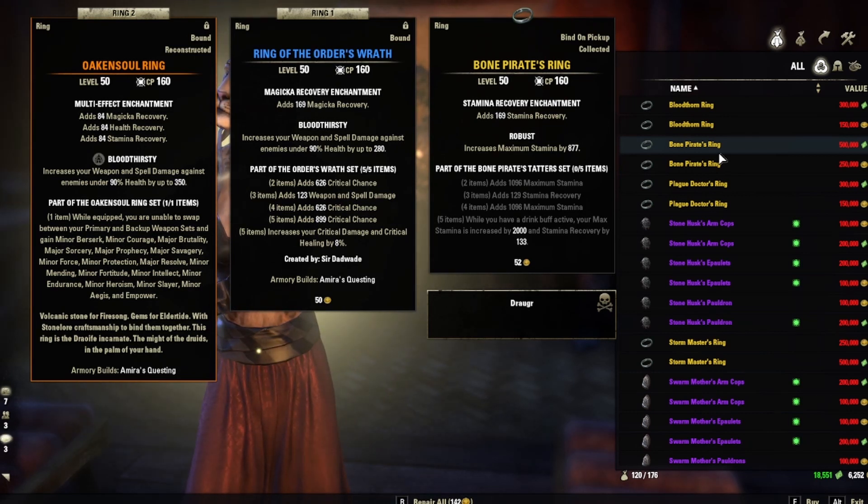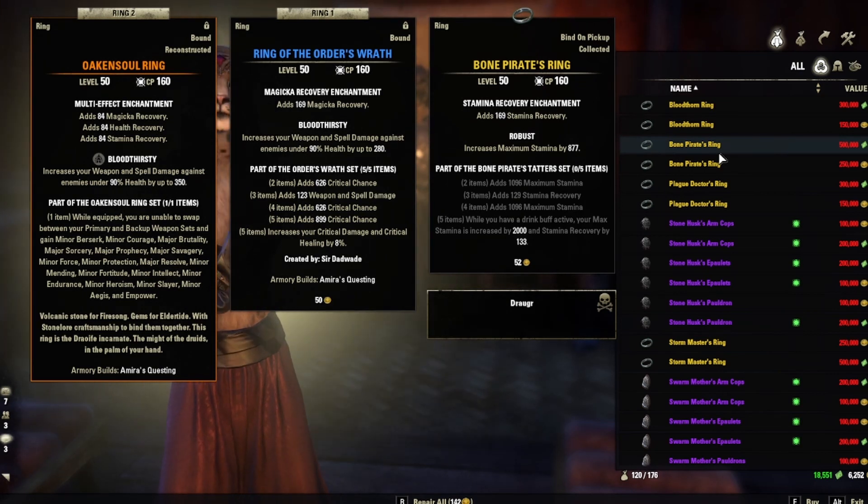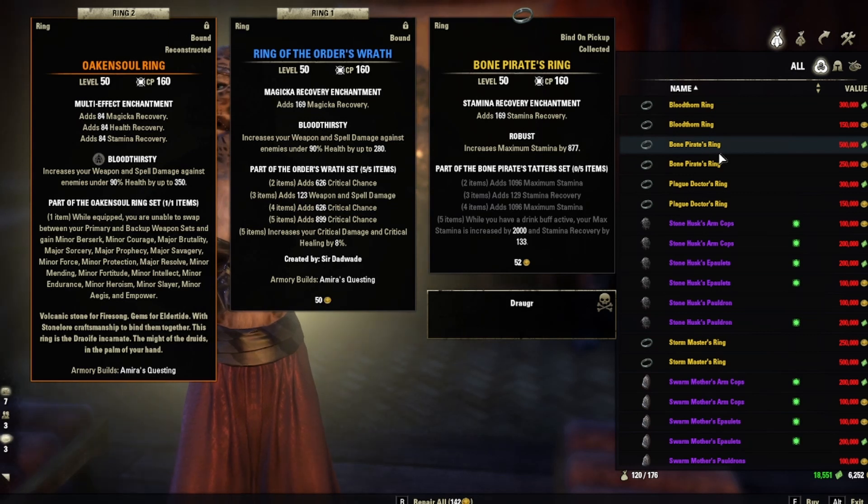We've got the Bone Pirate's Ring. While you have a drink buff active, your max Stamina is increased by 2000 and Stamina Recovery by 133. Another Stamina set, but this one is completely focused on Stamina — a really good recovery set for Stamina if you're having problems.